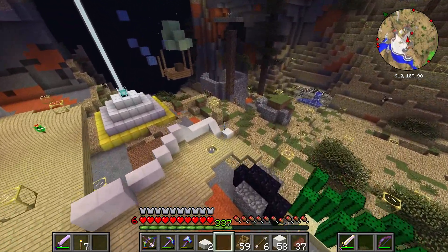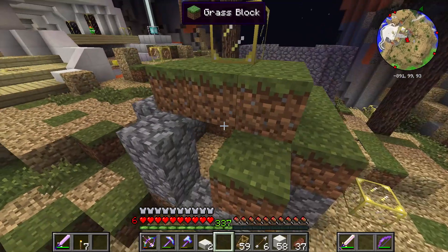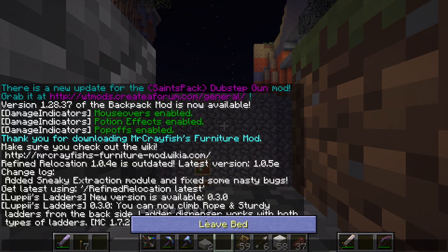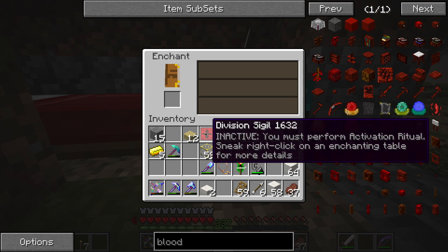I thought the blood orb thing, or the sigil that was already created, needed the blood altar, but it just needs an enchanting table which we have over here. I'm going to have to tear down our original home because it's in the way of my new entry.